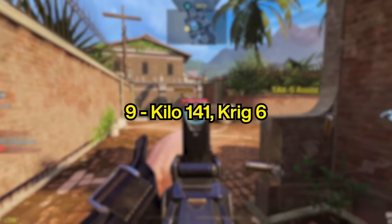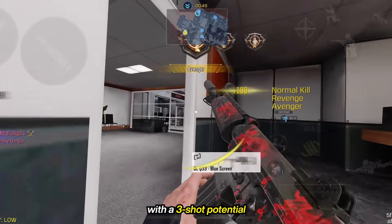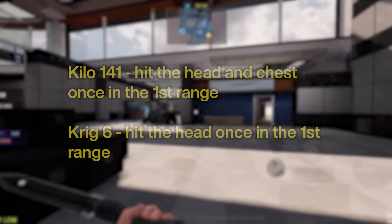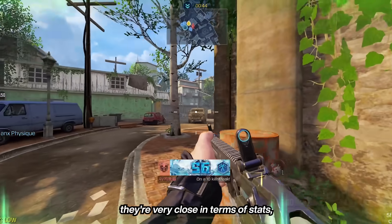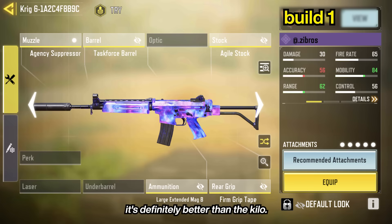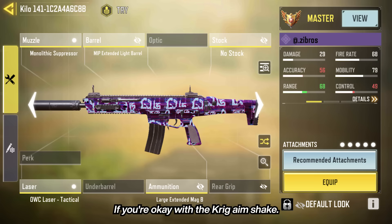Next up, we have the Kilo 141 and the Krik 6. Both are 4-shot kill ARs with 3-shot potential if you can meet the conditions. They're very close in terms of stats, so try both to see which one you prefer. If you have the Mythic Krik, it's definitely better than the Kilo. If you don't, then they're equal if you're okay with the Krik aim shake.